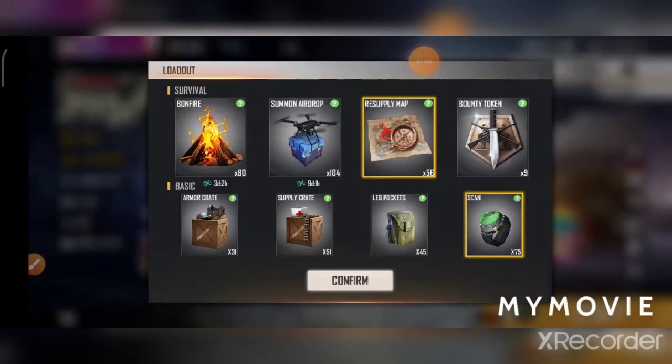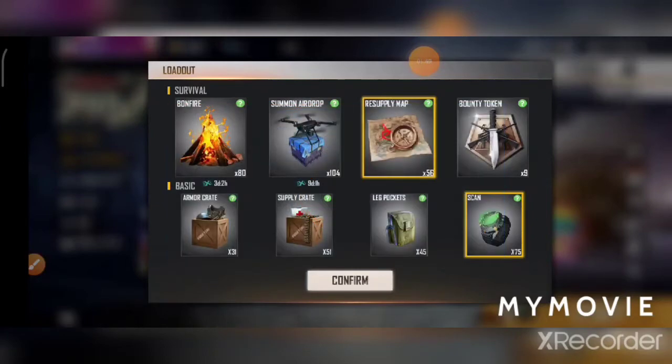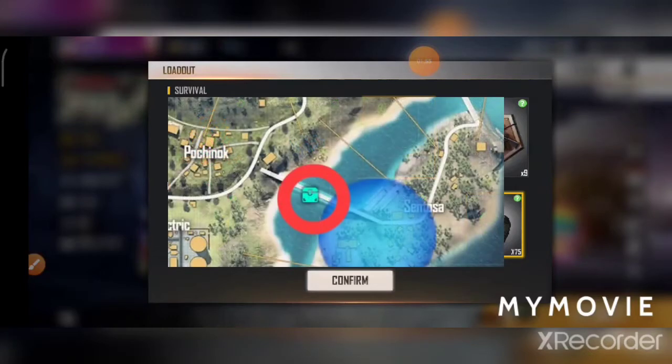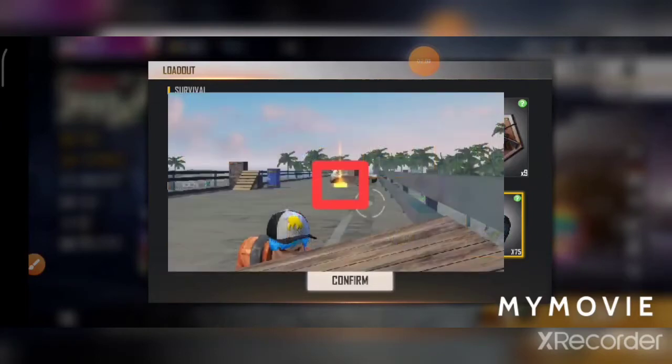If you press the symbol, you can use the gift box on the map. If you go there, you can use the light — a yellow color box.